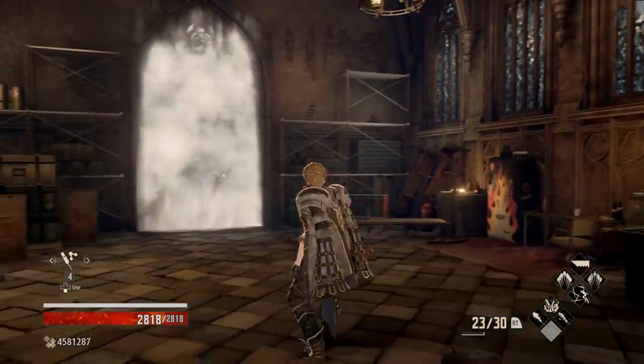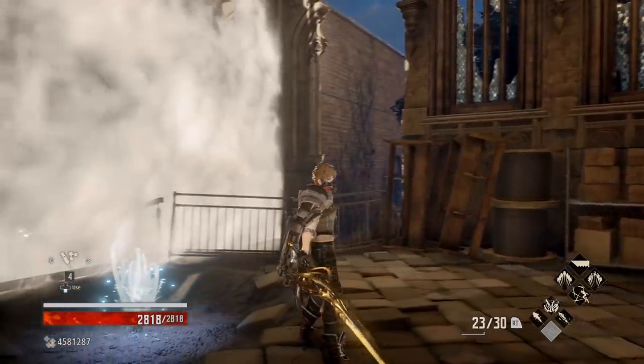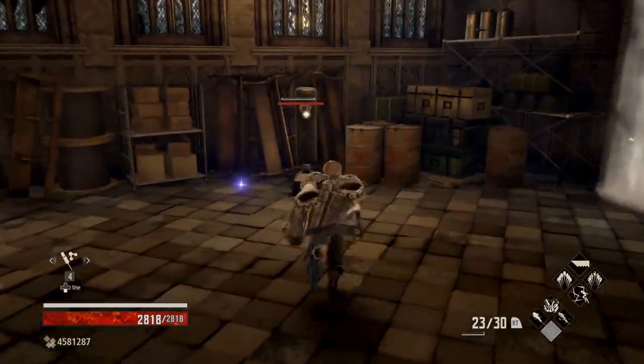The idea behind a Battle Mage is being able to get into combat and deal respectable damage via your spells while still being formidable enough that you can hold your own with a sword. This build does that with a focus on ice and fire elements, and it does a pretty good job at it.